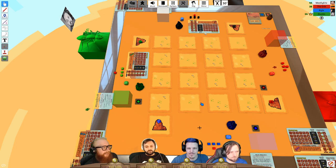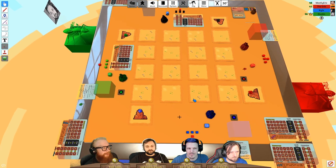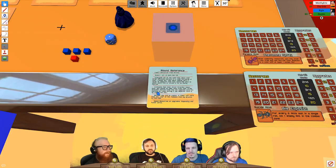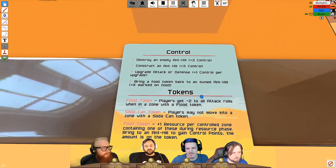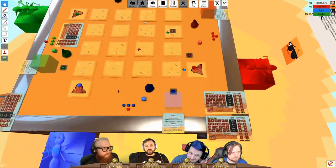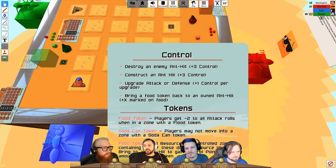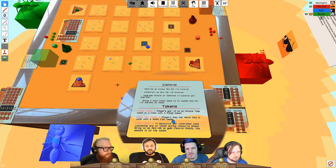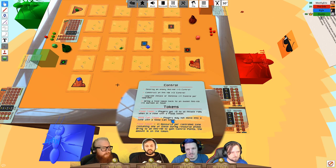Soda cans are not worth points. They come out through cards and must be placed in an empty zone, effectively removing that zone from play — you can't move into a zone with a can. Flood tokens are different: you can move into those zones, but they give a debuff of minus two to any attacker in that zone.